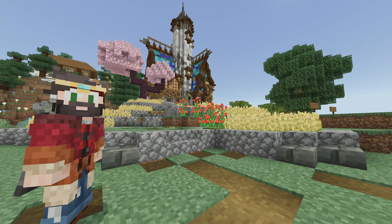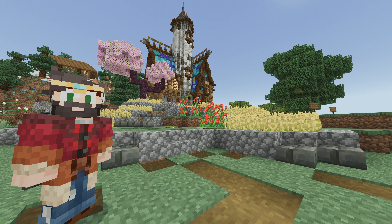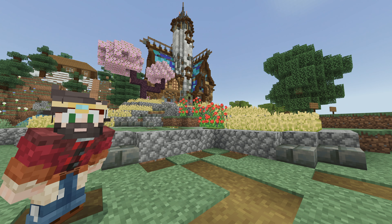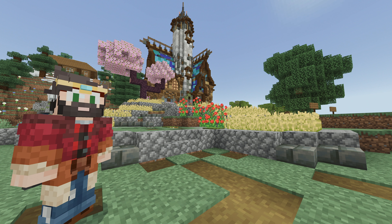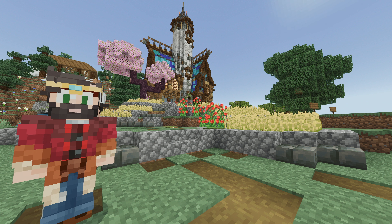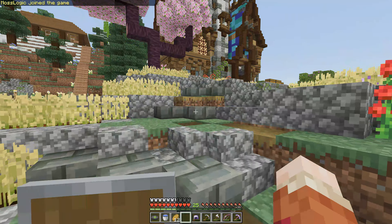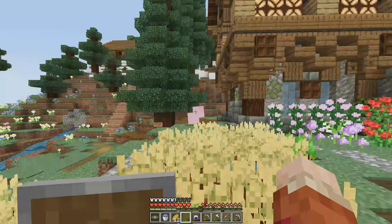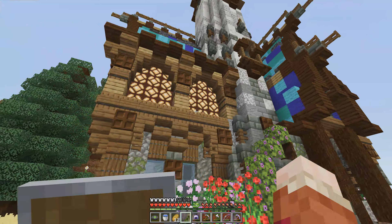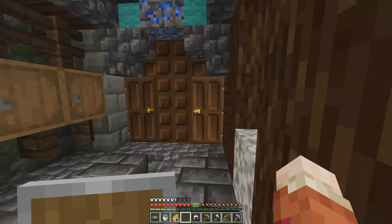One incredibly awkward timelapse later due to editing problems, we are now done with our first starter base of the season, and I cannot be more excited. Everything about the outside is absolutely gorgeous — I love the terracing, the flowers, the wheat fields, the trees, everything about it. It is just the absolute perfect starter base. Come along with me and I'll show you around. The terracing is what really gives this build its life — we have these beautiful circular terraces with all this wheat, and this cherry tree that I borrowed from GG.